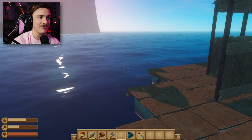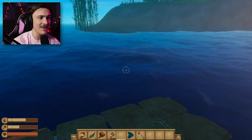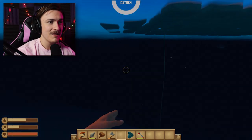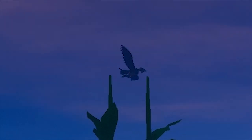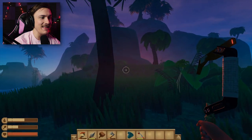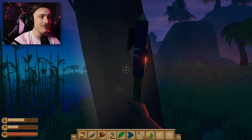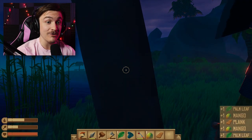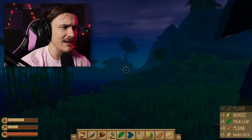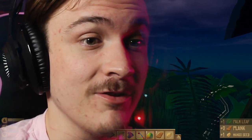This is where things get dangerous. I don't know where the shark is, but he's about to come after me. Just swim — just keep swimming! We have a bird flying just overhead, it is becoming nighttime, and I know I can use the axe on the trees to get more wood and mangoes apparently. So I'm going to cut down a whole bunch of trees because I need wood.